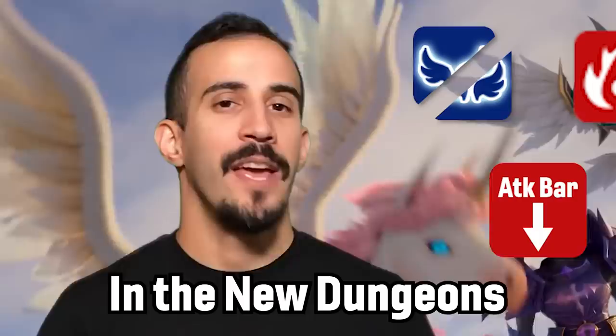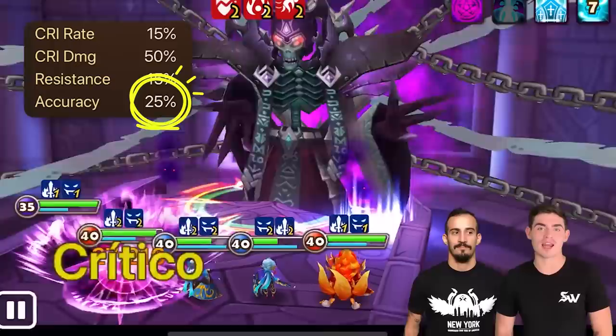Because of his strip, brand, and attack bar reduction, Ken's the answer to some problems you might have found in the new dungeons. Overall, he's great utility and his kit just makes sense. You need him to crit, so he comes with a crit rate leader skill. You need him to pass accuracy resistance checks, so he comes with base 25% accuracy.